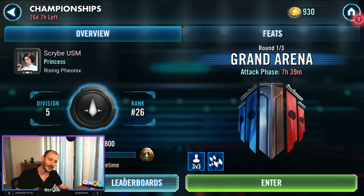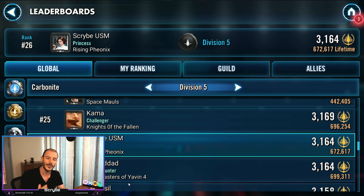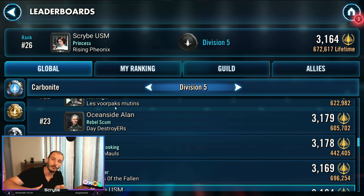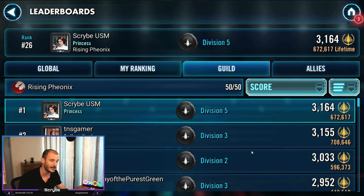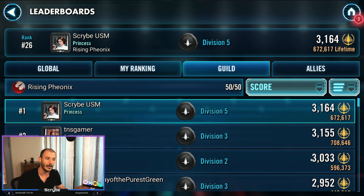One last thing - the leaderboards. This is mostly bragging rights, seeing how you compare to different divisions on a global scale, your ally list, or your guild. On the global scale it shows how you compare to everybody else who's fought in this round, and it also dictates how your rewards are going to be - top 50 gets this, top one gets this, top five and top ten get various rewards. You can see your ranking in your league and division compared to others, and also see how your guild mates have done with their banners. Not everybody would have attacked or done the same feats, so these numbers will vary.